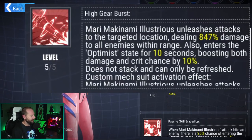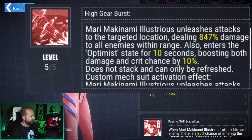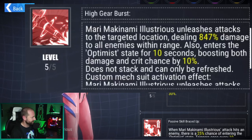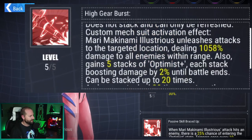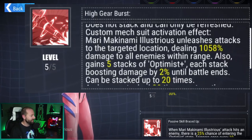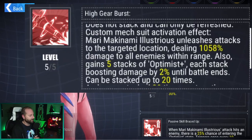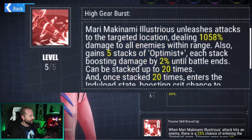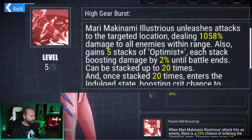Starting with her High Gear, Mari unleashes attacks to the targeted location, dealing 847% damage to all enemies within range, and also enters the Optimus state for 10 seconds, boosting both damage and crit chance by 10% — does not stack, can only be refreshed. The custom mech activation deals 1058% damage to all enemies within range, and she gains 5 stacks of Optimus Plus, each stack boosting damage by 2% until battle ends, stackable up to 20 times. Once stacked 20 times, she enters the Indulge stage, which boosts her crit by 100%, so she basically auto-crits.